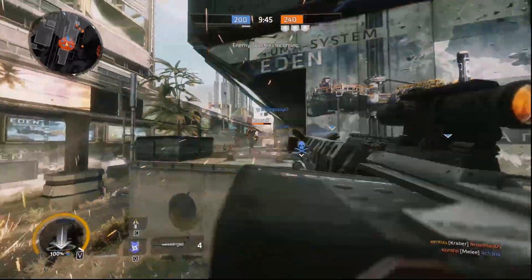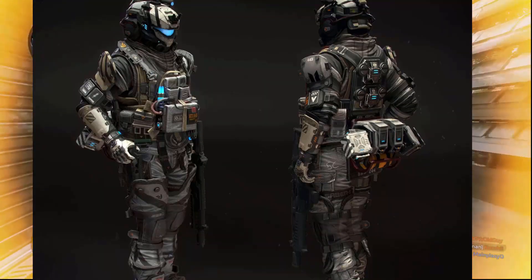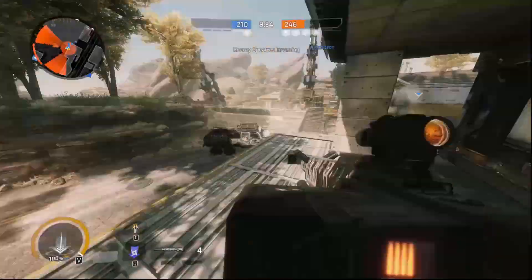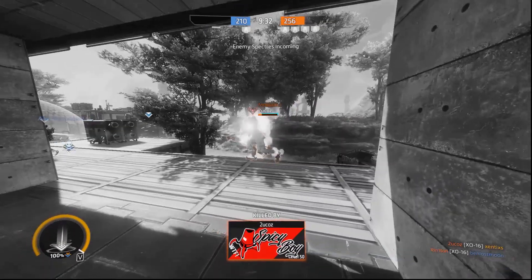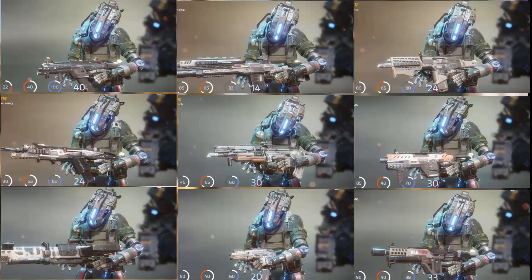So, Titanfall 2 — in this game you play as a pilot who is an elite soldier and operator of a Titan. A pilot has three slots to fill with weapons. The first is primary. If you want my opinion on this, the Kraber and the Carr are S tier. Everything else is trash.